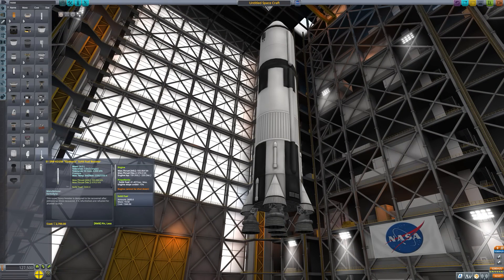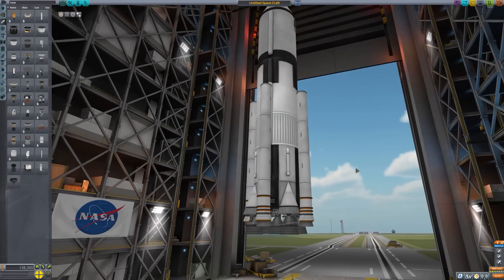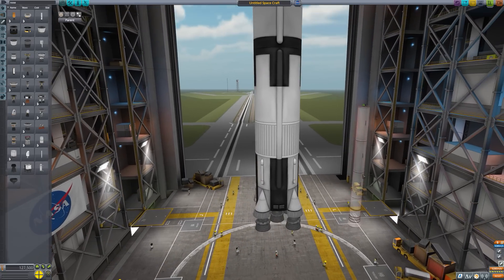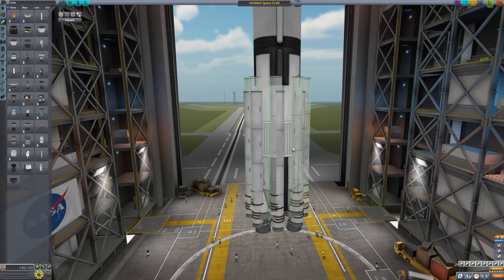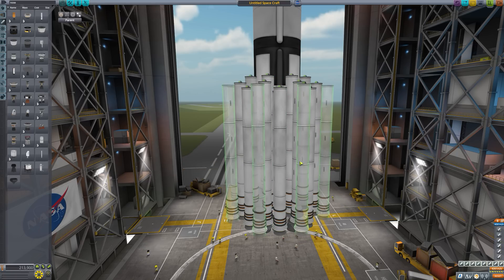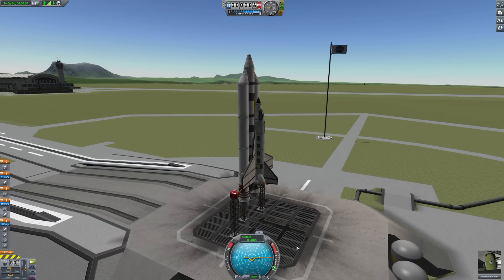One thing I really wanted to see — and I was sure we might get — was some large solid rocket boosters. I've been wanting to make replicas of the Space Shuttle and the SLS for so long without needing mods, and still we can't do it. We've got to cram all these small boosters together into weird tubes and shapes just to get these things off the ground. I've even tweeted about it with quite a large response, and still nothing.